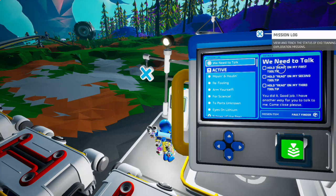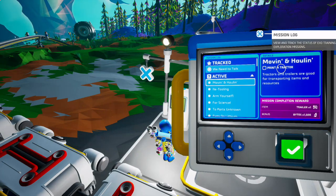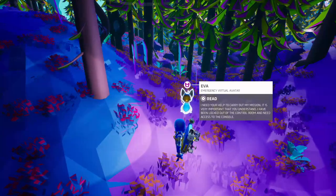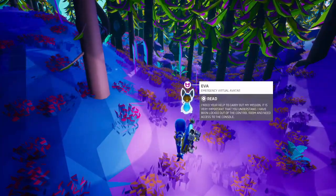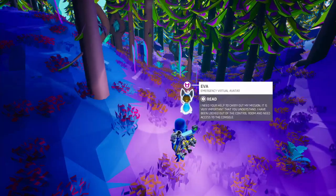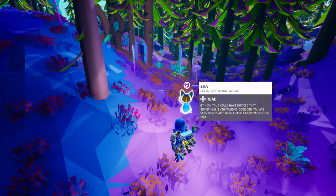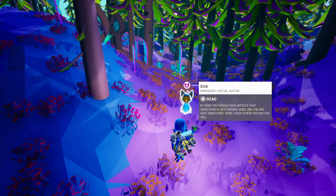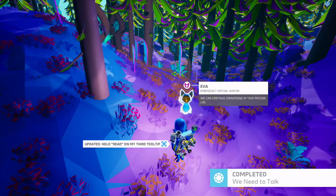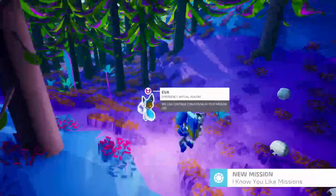You did it. Good job. I have another way for you to talk to me. Come close, please. I need your help to carry out my mission. It is very important that you understand — I have been locked out of the control room, and I need access to the console. By now you should have noticed that something is very wrong. Good job, you are very observant. Here, I have a new mission for you. We can continue conversing in your mission log.